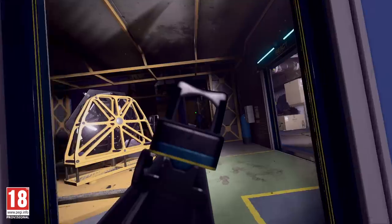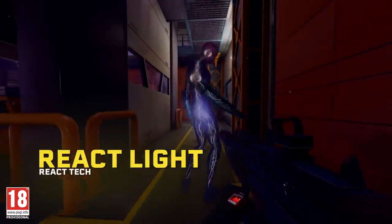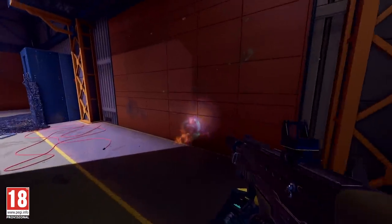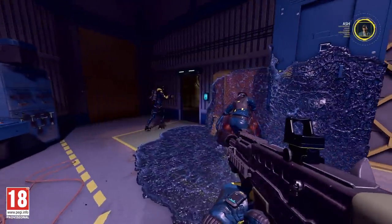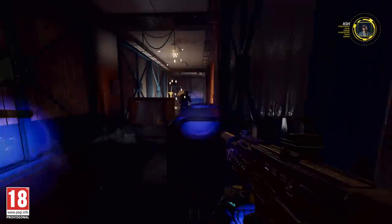The squad can use their REACT light to see bioluminescent properties in Archeans and in the environment. The contrast helps to better identify targets. Nest mapping complete — a scientist just gave me the thumbs up. Good job.